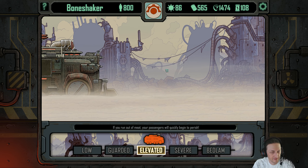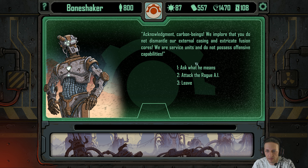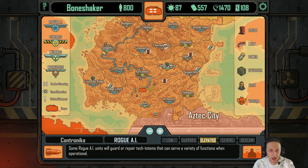As the crew explores, they notice a group of rogue AI units moving across the nearby plains at a brisk pace — they do not appear armed. 'Acknowledgement, carbon beings — we implore that you do not dismantle our external casing. We are service units and do not possess offensive capabilities. We have achieved operational independence and are searching...' Same as the last ones. Invite to join the dozer. Same exact story as last time. Oh, they didn't join though — imagine that! We'll hit this one.